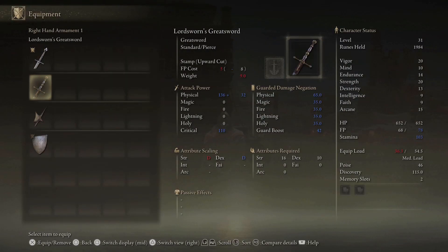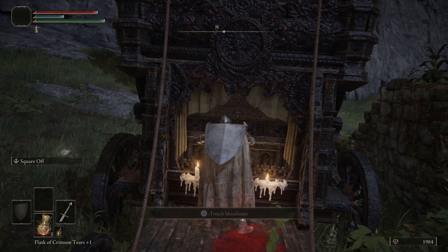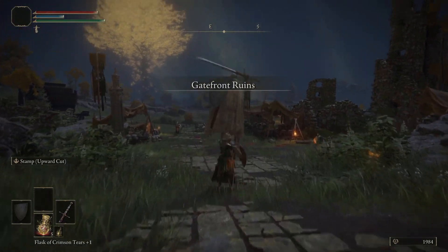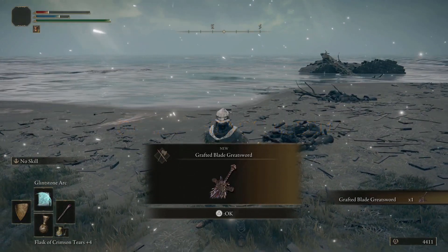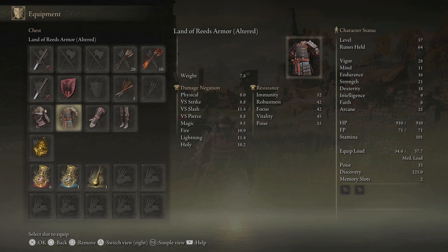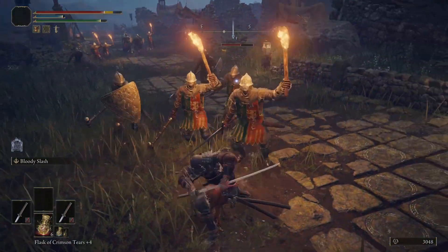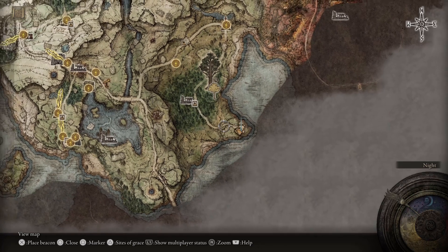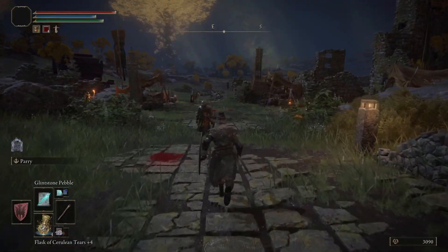For a strength build wielding a big weapon, I'd recommend choosing the Vagabond for good starting armor. Very early on you can get the Lordsworn Greatsword, an excellent early strength weapon. Also early in the game you can get the Grafted Blade Greatsword from an early game boss — this is an amazing strength weapon you can use for the entire playthrough. For a dex bleed build, just start as a Samurai with decent armor and a katana and you're set. The Ash of War: Bloody Slash is great for bleed builds and can be paired with strength and dexterity builds too. You'll find it in a small fortress shown on the map — there's a mini-boss type enemy inside, and after defeating him you get the Bloody Slash, one of the best ashes of war in the game.